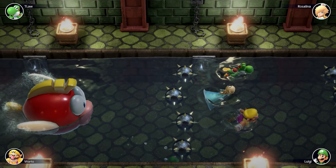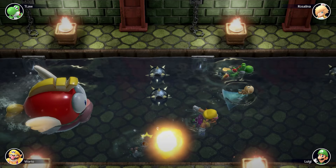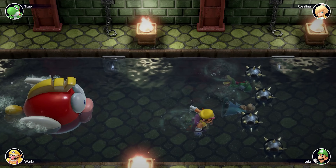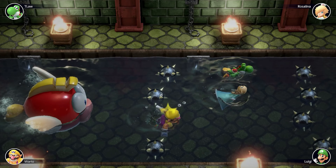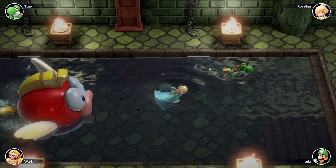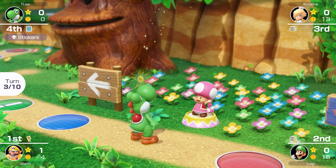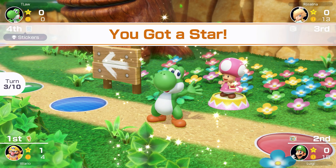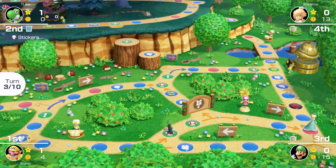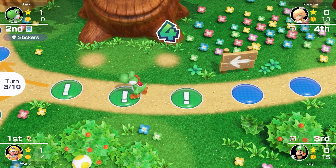Wario is giving us a little competition — hit the mine, that's good. Now Rosalina's giving us a hard time. I'm mashing as hard as I can. Rosalina gets hit, Wario is completely out — we got it! Star number one for Team T-Law. The next star is right next to Luigi and Rosalina — maybe that's why they're going around in circles.